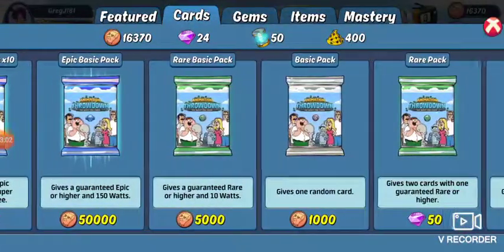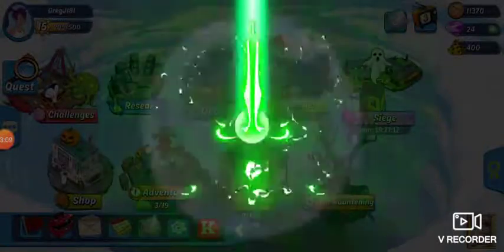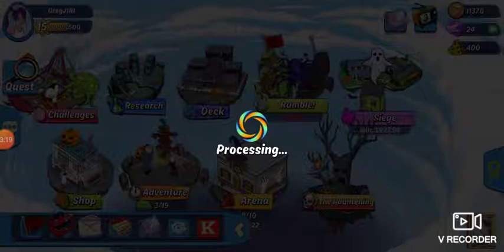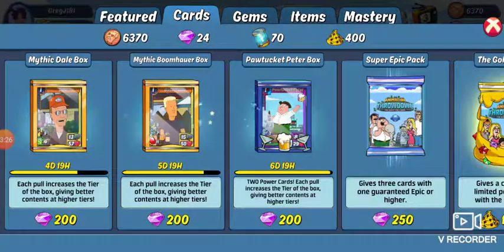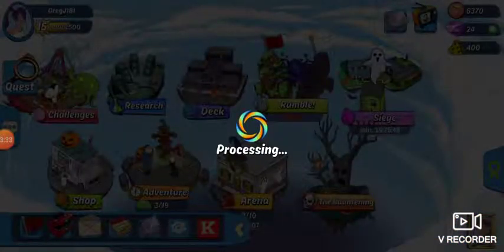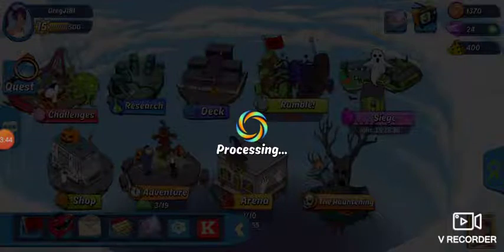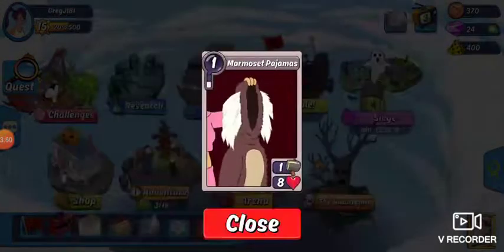We've got three more to buy. I think these are all going to be green, but we're getting more watts. We don't use green cards, so all the green cards are just going to get traded — even more watts. Last one, and then we'll buy one basic pack. I'll laugh if we get a better pull off the basic pack. Our last pack for today — I've already got 50 watts, so not too bad. And a gray.